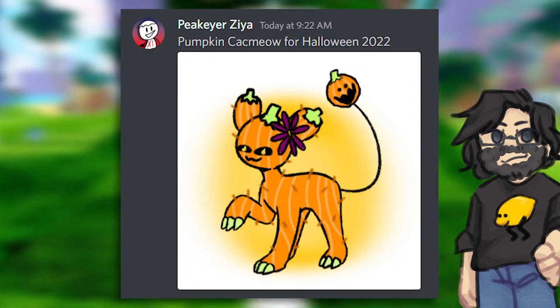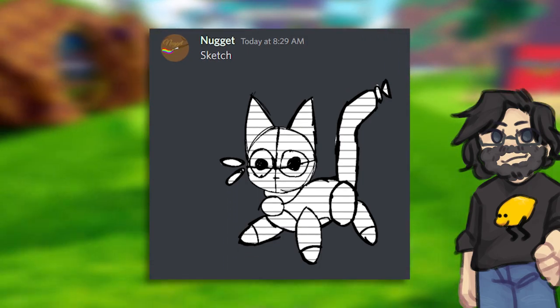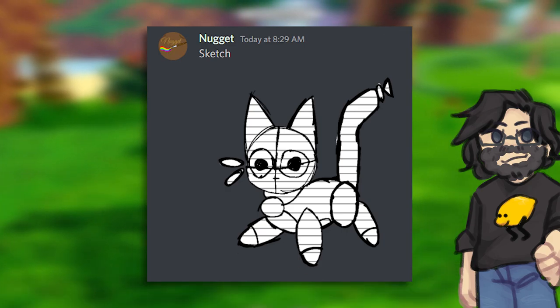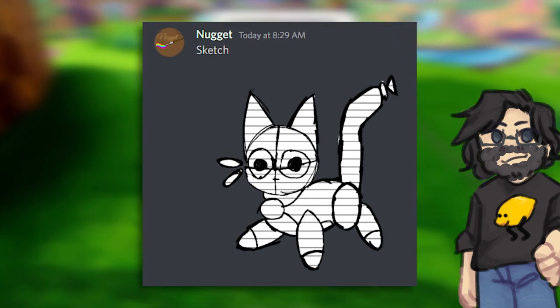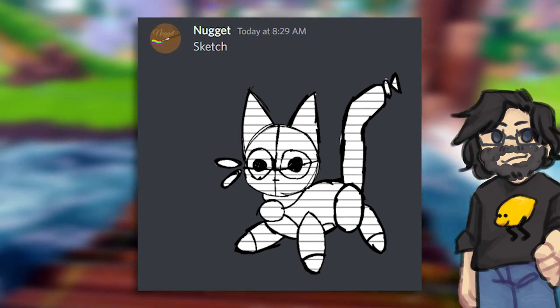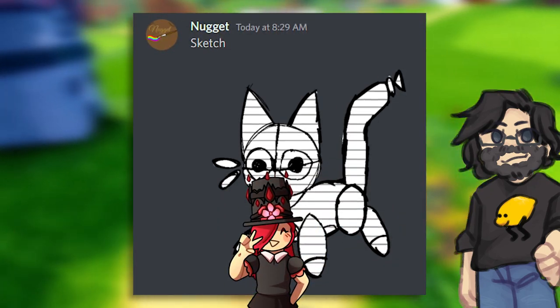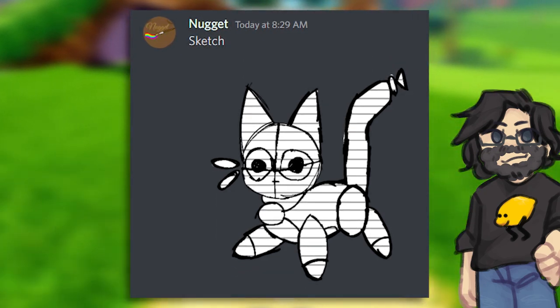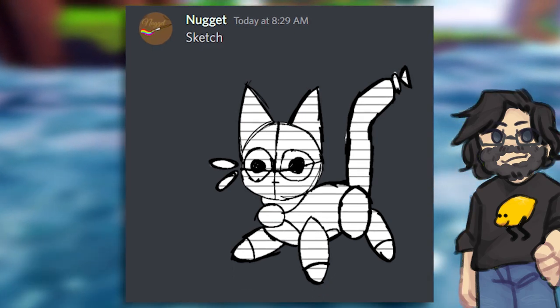Coming up next is probably everybody's favorite doodle for whatever reason — it's Louise. A sketch Louise skin. I'm not going to make myself very popular here: I don't really care for Louise, I think he's way too overrated. But this skin I actually quite like. Honestly, let's just do a sketch skin for every single doodle in this game, because this looks awesome. I'm not sure what the misprint would be — maybe a little pencil coloring — but it looks absolutely phenomenal.